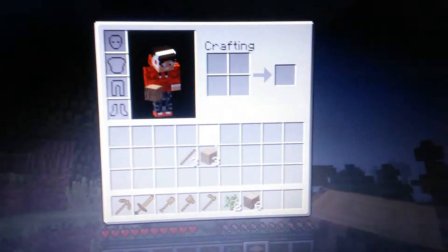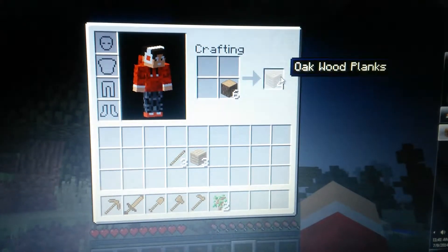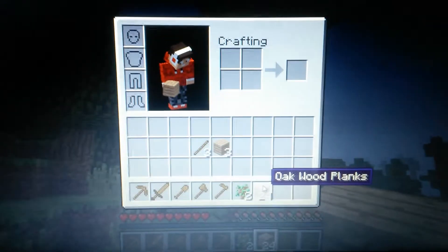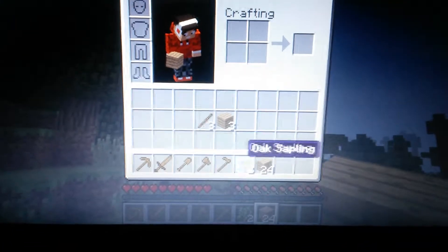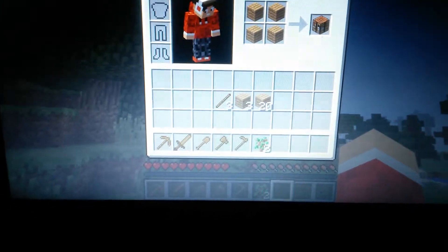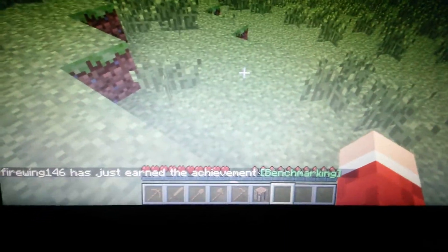Now you're going to want to press E. What you're going to do is right-click and you're just going to want to fill that up and make a crafting table. With a crafting table, you can make anything you really want.